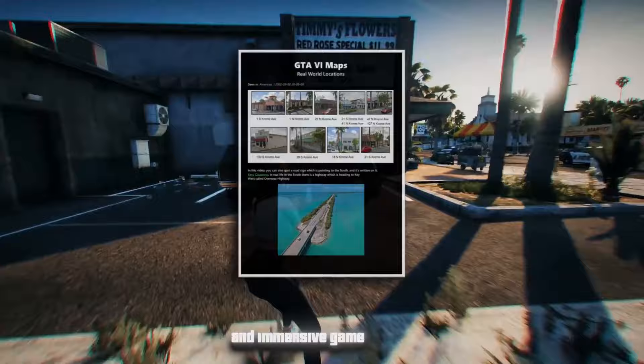Finally, the document concludes with approximately 20 pages detailing locations found in leaks that correspond to real-world locales in Miami, underscoring the meticulous efforts put into crafting a rich and immersive game world.